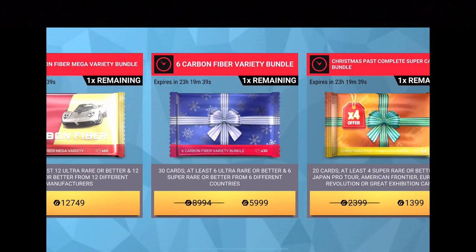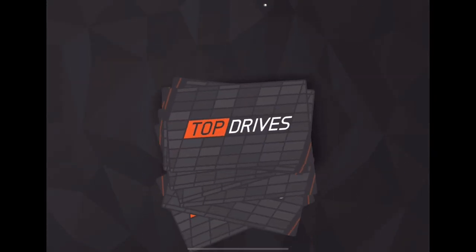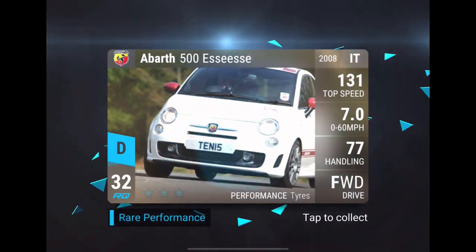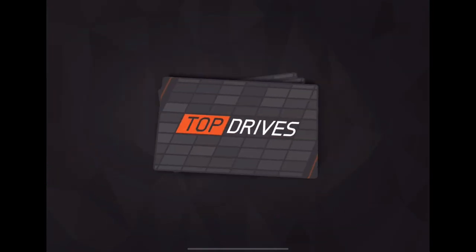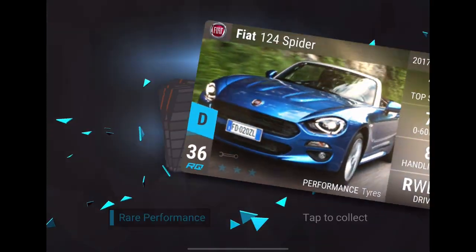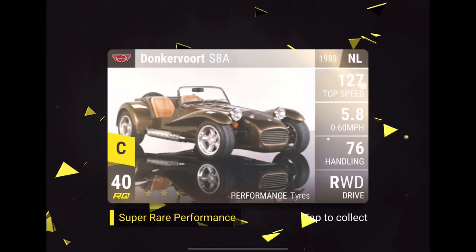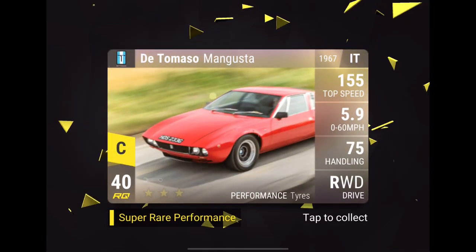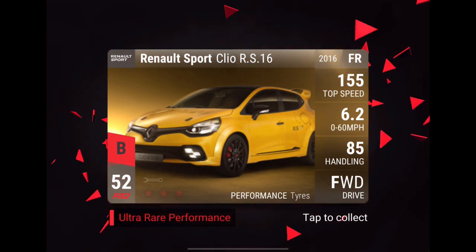It is time to open up this pack — the Six Carbon Fiber Variety Bundle. Here we go! Only the last six cars are what matters, so we'll count up. We got some lower tier cars too that we'd like if they're wishlisted or from the Christmas collection. Counting through... and there's our first ultra rare, and it's French.